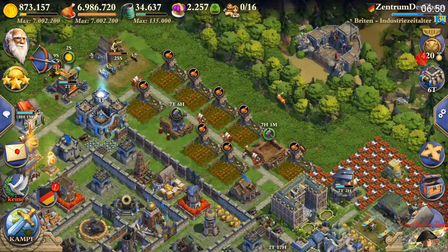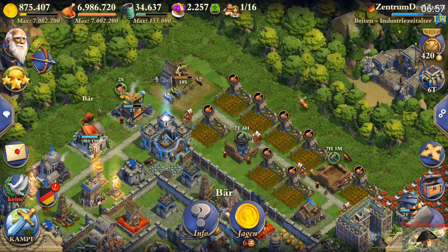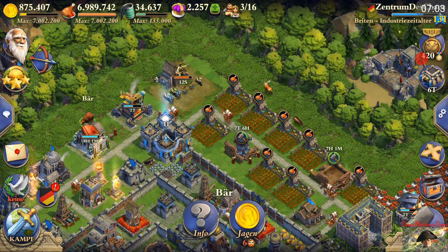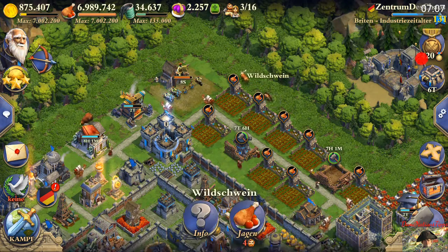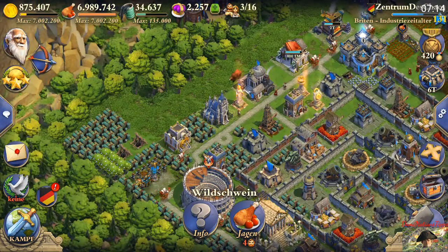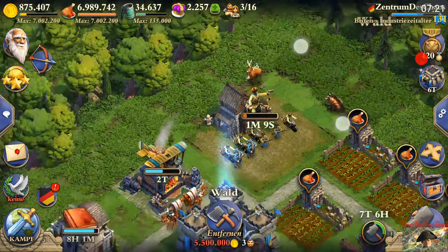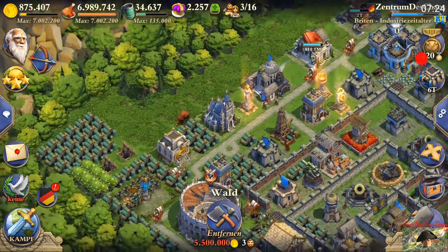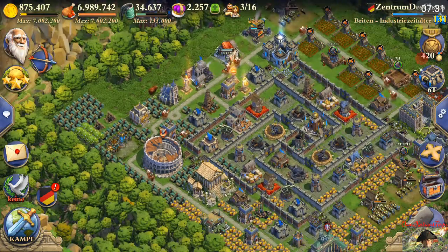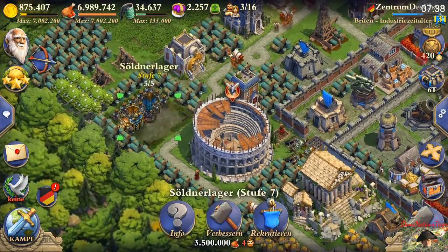Fur is produced by hunting animals on your map — fox, rabbit, and bear. The bigger the animal and the more citizens you need to hunt them, the higher the chance to get the trade good. Certain animals give you fur, the gold mine gives you metal, and trees give you cider. These trade goods are essential and important for everyone.